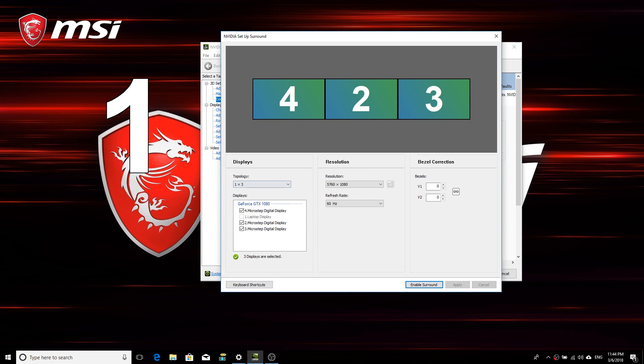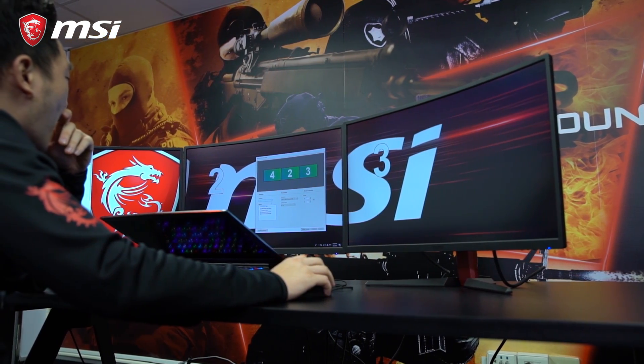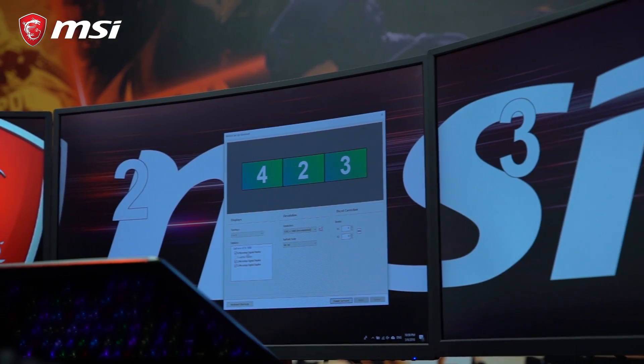A pop-up will appear reminding you to close some background programs such as MSI SCM, Dragon Center, or MSI Reminder. Right-click on the Windows taskbar and click Task Manager, find those programs, and click End Task to close them. Click Continue, then choose the topology you need, select the monitors you want, and click Enable Surround. Windows should now recognize the multi-displays as one big display.